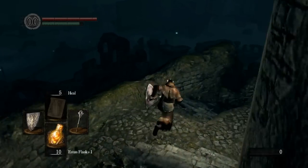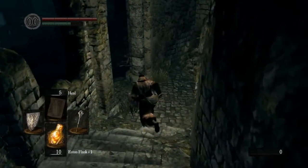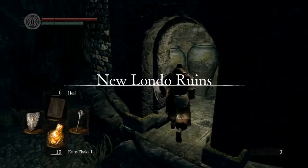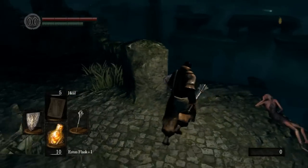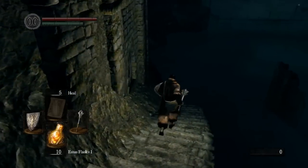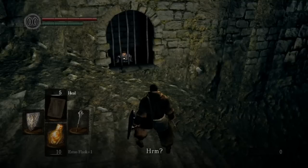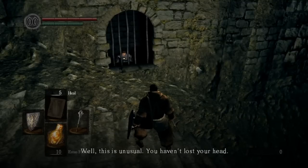Now we're going to do some for-real sequence breaking. Since we have the master key, we can come back down here. I forgot to show this guy off — down here at the end of this little stairway there's an NPC stuck in a cage. He says: 'This is unusual. You haven't lost your head, and more importantly, you're free. How on earth... well, I shouldn't pry.'